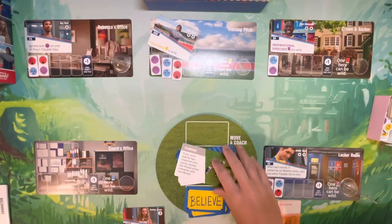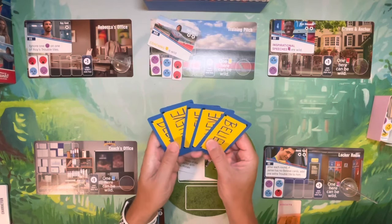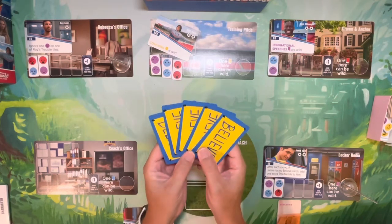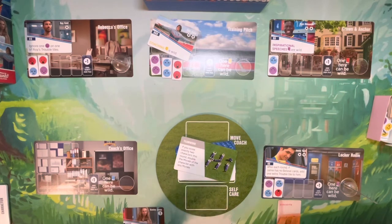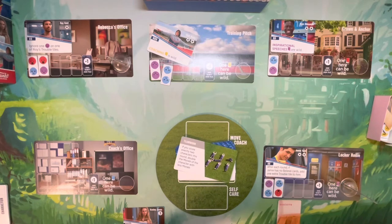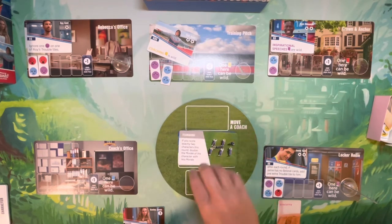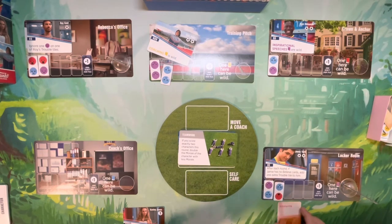The self-care stack works differently at end of round: if you have at least five cards in the self-care stack, you can remove five, shuffle them back into the deck, and remove one trouble tile from any location for free. The self-care stack is the only one that doesn't get shuffled back into the deck at end of round unless you spend those five cards.